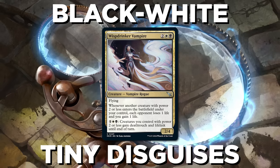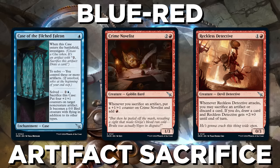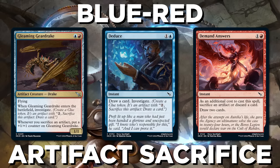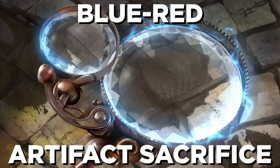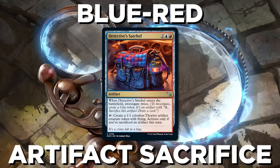Enough about disguises — back to clues. Blue-Red is an artifact sacrifice deck, and in this set, the easiest artifacts to sacrifice are usually going to be clues. Pick up card advantage and sacrifice clue tokens at just the right time to outmaneuver your opponent, like with Detective Satchel, which gives you clues and then rewards you over time for sacrificing them.